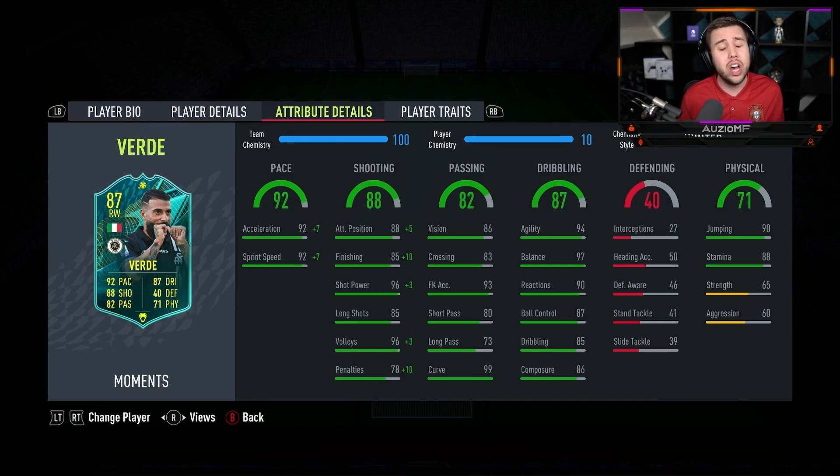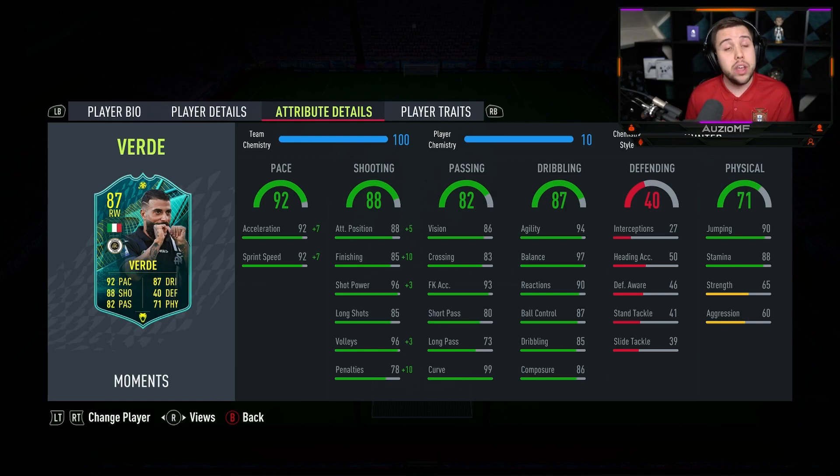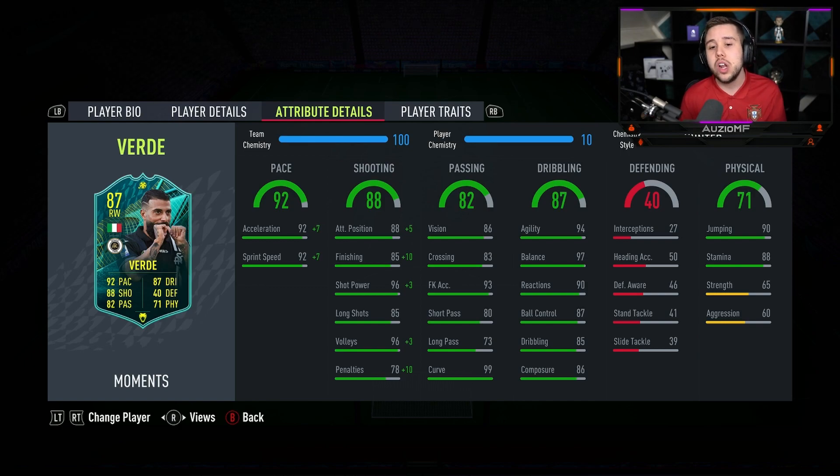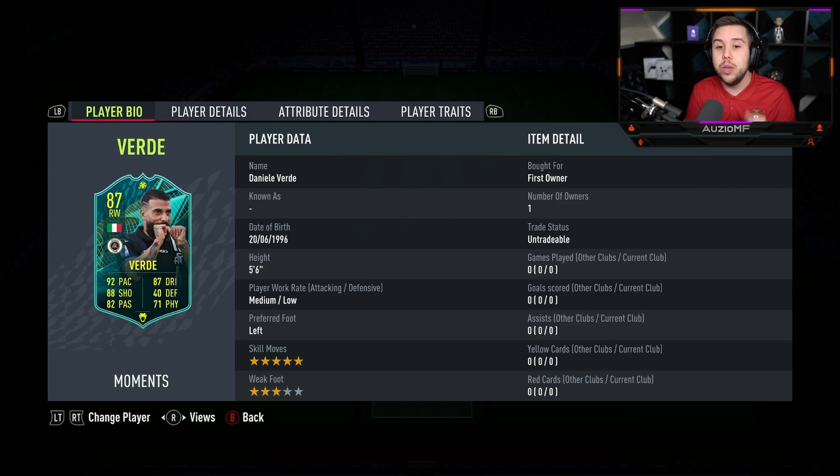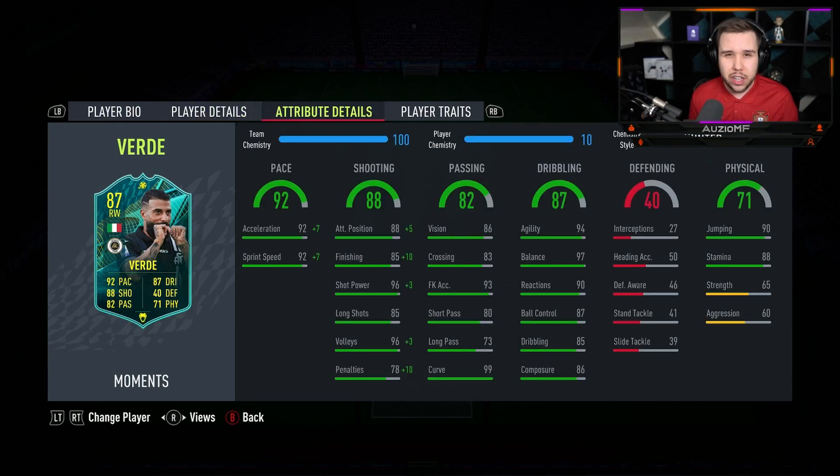The chem style I've decided to go for is the Hunter chem style. You can use 3 different chem styles on this card: the Hunter if you want maxed out pace, the Hawk chem style for better long shots and extra physicals, or the Marksman chem style which gives him better dribbling stats. I don't believe this card needs better dribbling stats because his dribbling is already really nice, especially as a 5'6 player with a short and lean body type. If he doesn't feel good on the ball with those 5-star skill moves, I'll switch to Marksman halfway through.